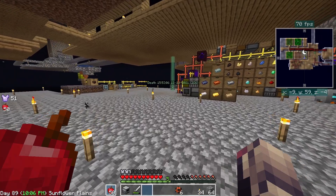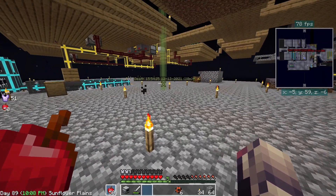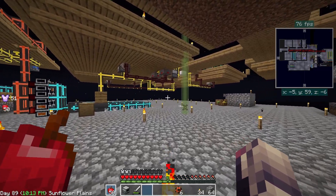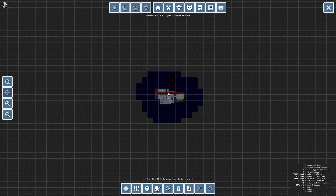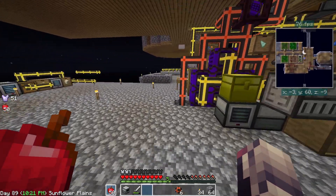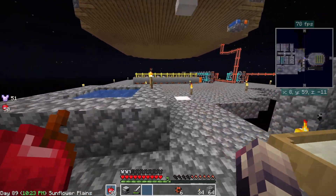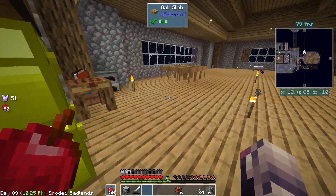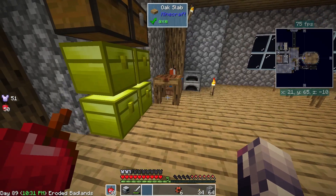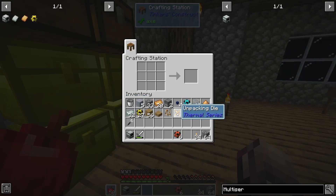There are a lot of death points here because I didn't light up an area when I expanded the platform over there, and I got killed by endermen several times. Let's just get rid of those. I died twice and almost died a third time, but I killed all of them, so that's a good thing.